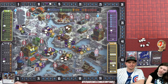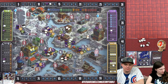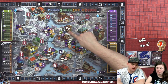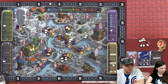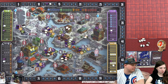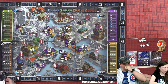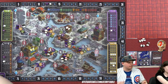Lizzie places her racketeer somewhere strategic, pays for one appeal boost, and takes one favor to go up one on ingenuity and one on quality. She only took one favor total. They earn their goods for the round and move into the tally phase.